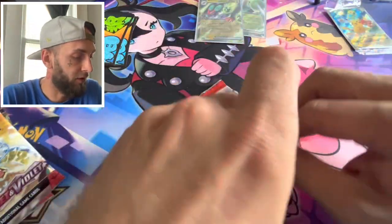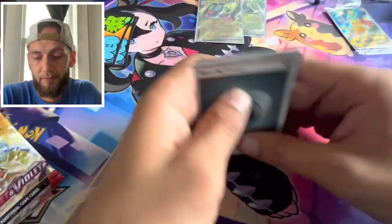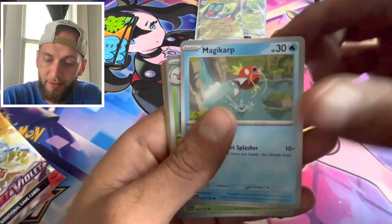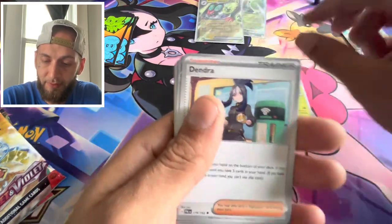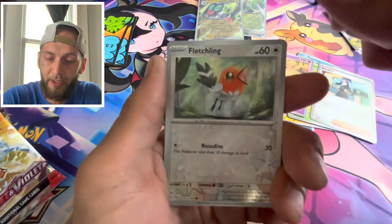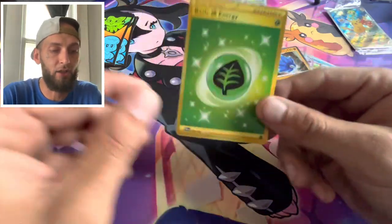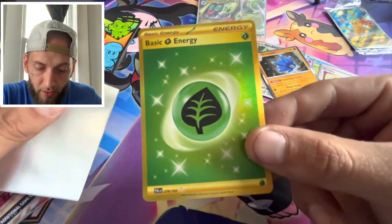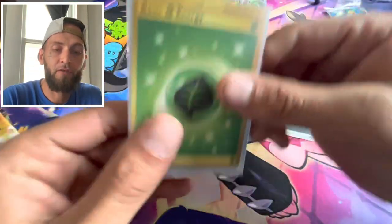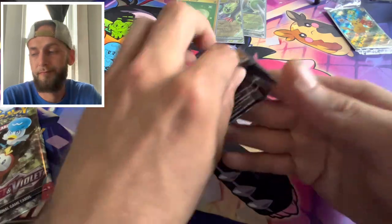Next pack, gonna be a Paldea roll. Dino, magic card, skip loon — oh, I think I see something back there. We got a Dendro, Passimian, Sliggoo — oh, we got gold! Gold, we got a gold one — gold holo rare basic energy. Paldea Evolved has taken the lead!